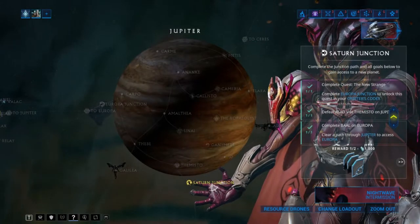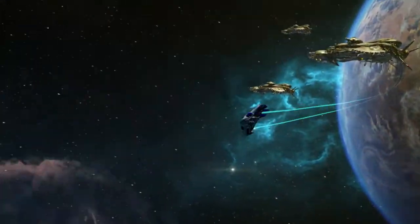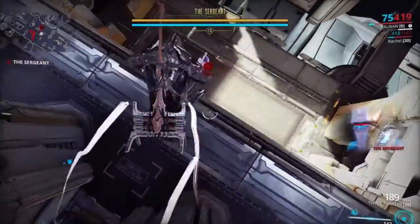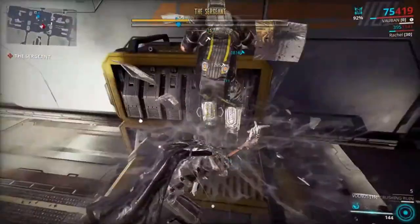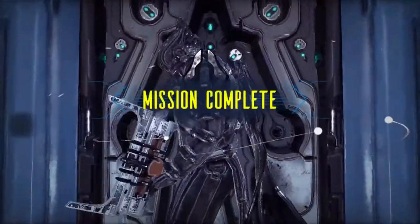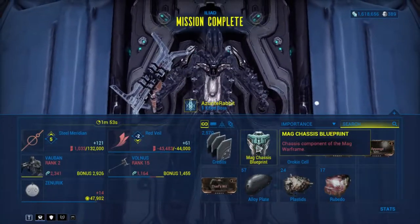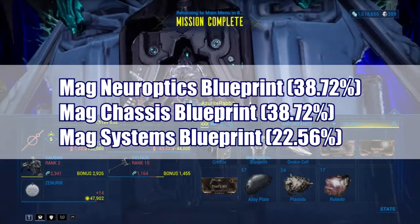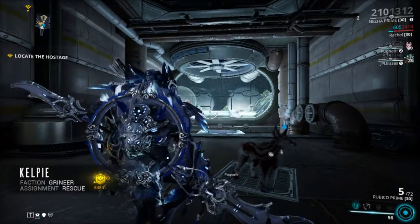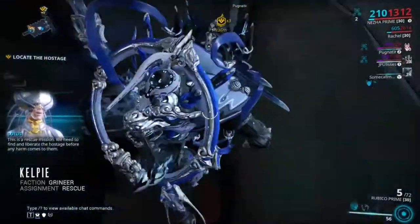After you clear some nodes on Earth, you'll notice there are some special nodes with small pointers on what you should do next — these are called Junctions. Try to prioritize these for a reward. For example, you can try to reach Phobos and find the Assassination node to kill a certain boss. This boss drops Warframe Mag, and you have to kill it multiple times in order to craft her. You can also buy the blueprint in the market for credits. After this, you should do some quests as they are required for Junctions.